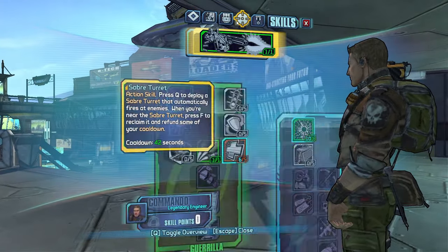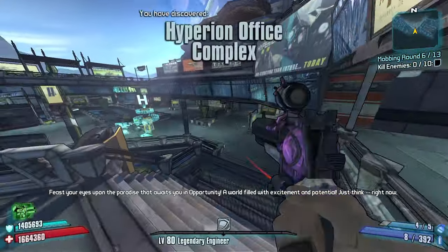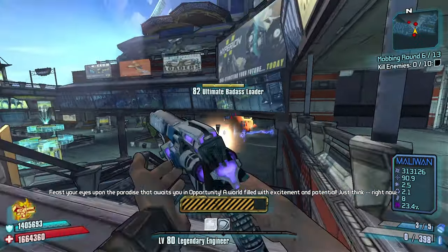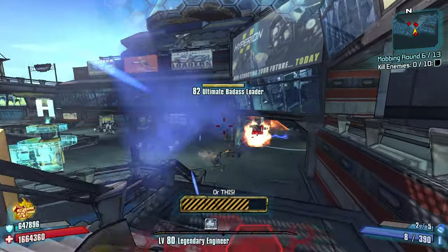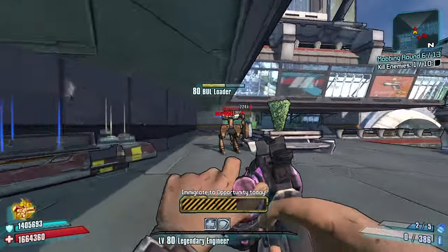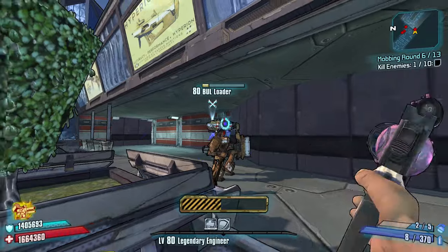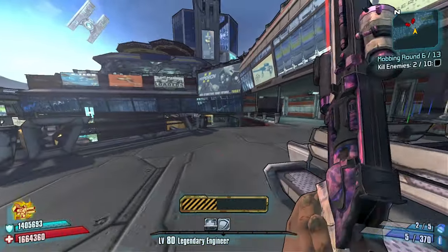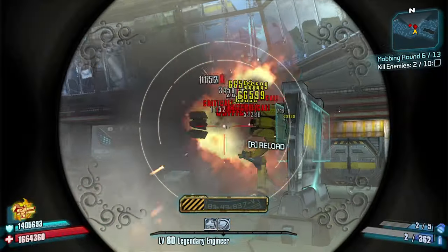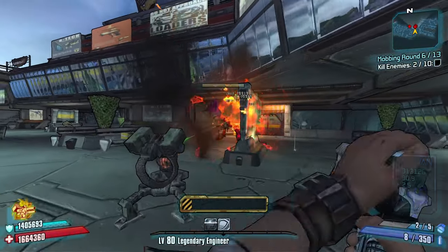What's nice about this class mod is that I don't have any points into Metal Storm, which means I don't feel bad about taking a Jacob's weapon for fire rate purposes. Ultimate Badass — I need to slag him and bag him for sure. Someone behind me is ripping me. Left side, right side, brother.